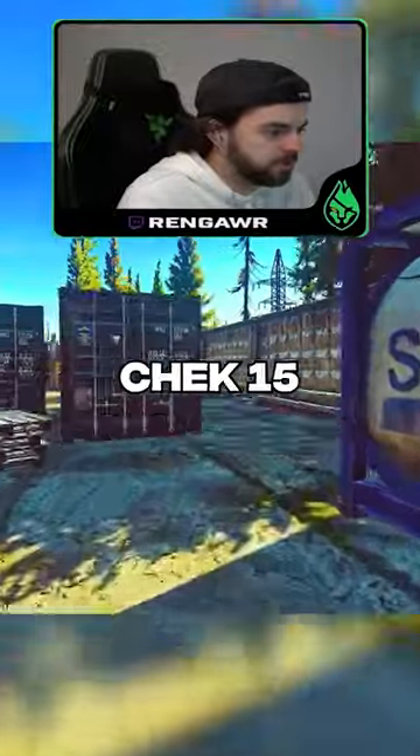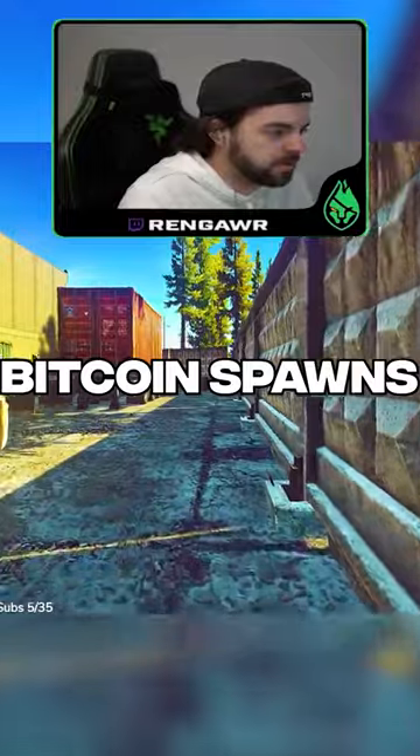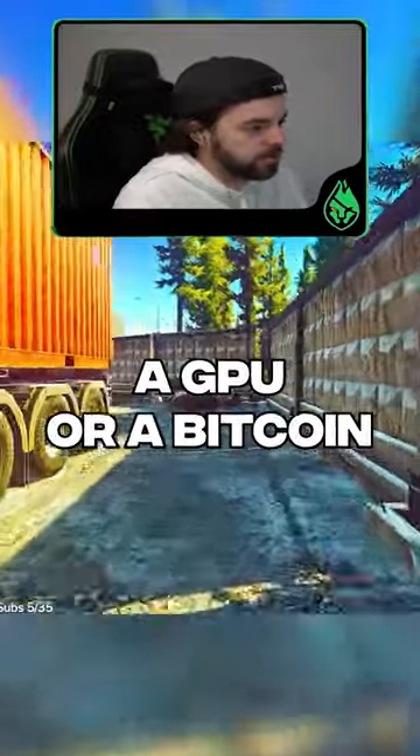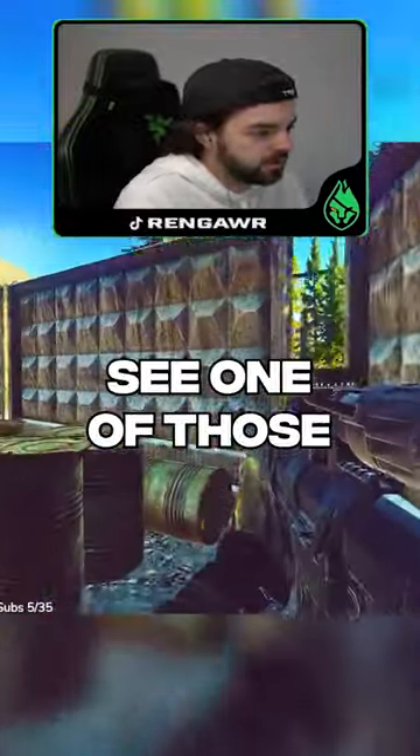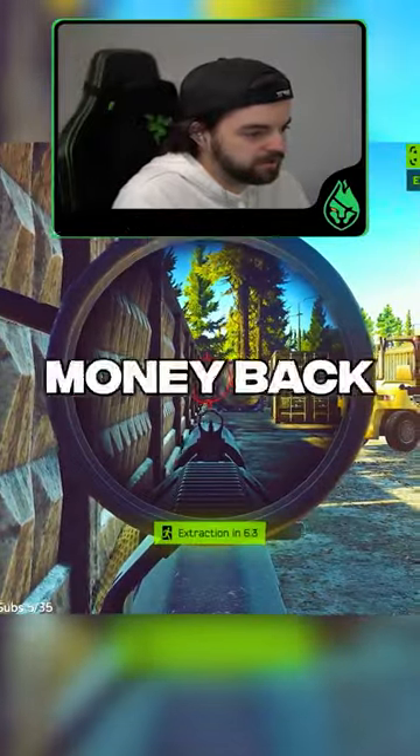You can jump on the shelf next to where you use check key 15 and look inside the room. You can see eight of the 12 bitcoin spawns, so you can look for either a GPU or a bitcoin. If you see one, you can open it and guaranteed at least make your money back — you should make profit plus money back.